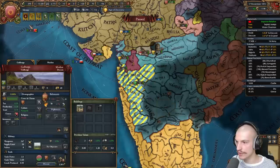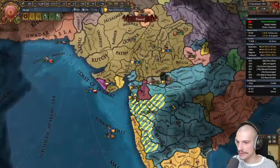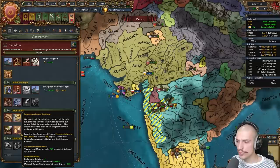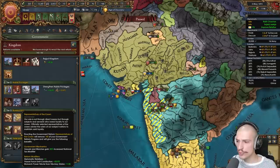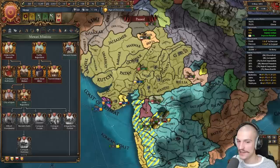Bahmani has declared on Vijianagar and Andhra — this might be a good time for me to declare as well. We can pop out Ahmednagar and Bijapur from Bahmani territory and reconquer lots of cores. We'll wait for the manpower to drain. Tier 3 government form — we're going to play heavily with subjects for the entire campaign, so I'm going with Representatives of the Crown: diplo relations, vassal force limit, monarch power from tributary, mesh vassals, get manpower. Now we can found Udaipur, making Mewar our capital.